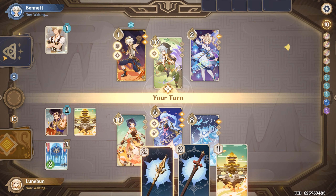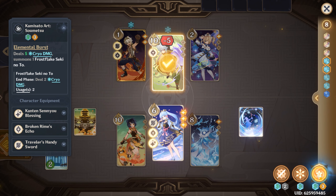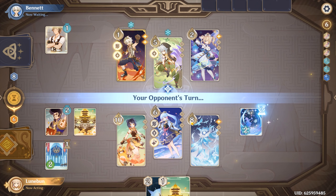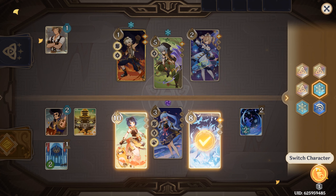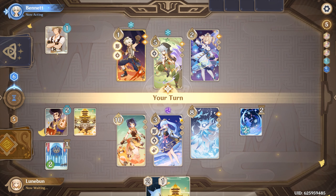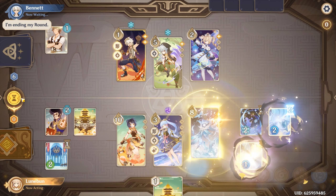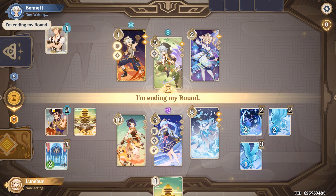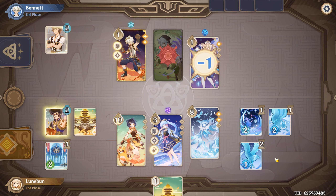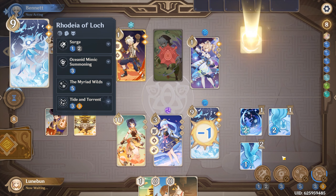We got one Hydro. Give Ayaka the sword. Razor, you're a good boy, but I'm taking away half of your HP right now. I'm going to go to Ocean End. You declared the end of your round? Now it goes to Hydro — summon. My turn continues, but I'll end. This should kill, right? Oh yeah. Wait, I can summon another one. I can summon another one.